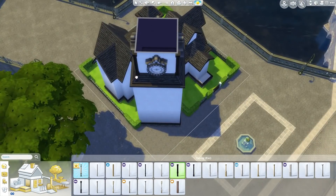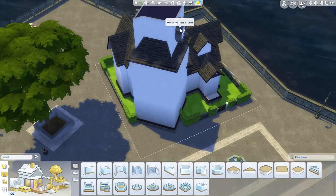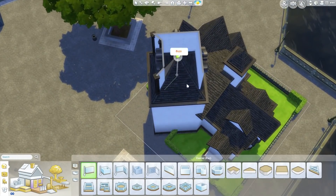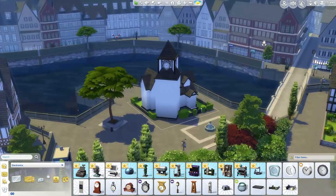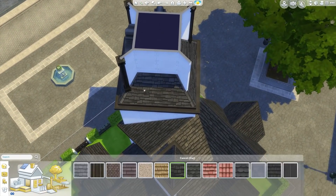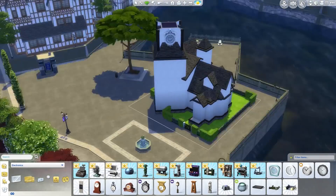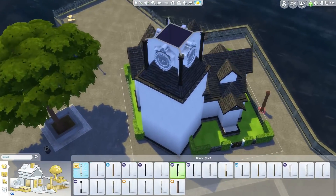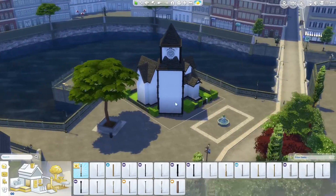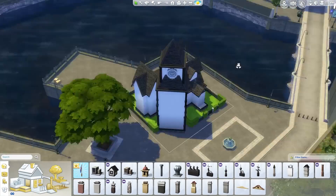What inspired me to do this clock tower was the gigantic clocks that came with Get Together. You can see I'm putting them in here on the top of the tower and I'm kind of recessing them in so they blend in nicer. There are these just giant clocks that came with Get Together and they're perfect for a clock tower — that's probably what they're for. It looks really nice, so that's why I decided to do this house.